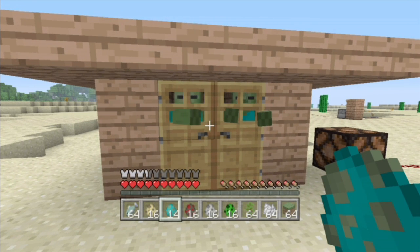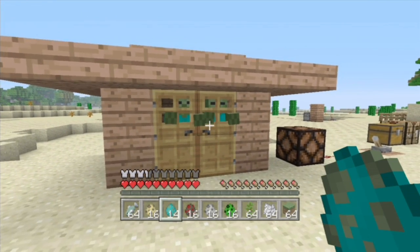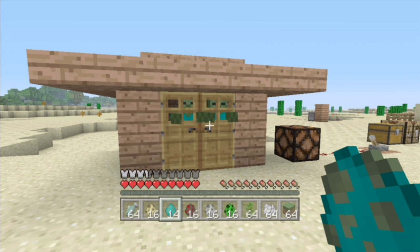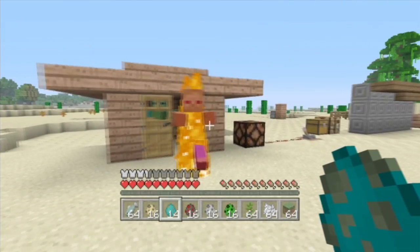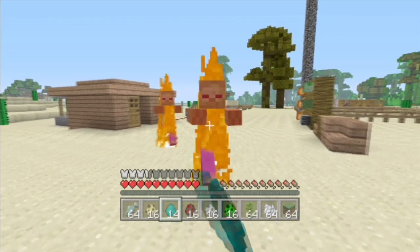I put some zombies in. On hard mode, zombies will break down doors. As you can hear right now on screen, they're breaking down the doors, and in a minute they will break it down. It's pretty sweet. At night, zombie sieges will happen, and it'll be pretty sweet.